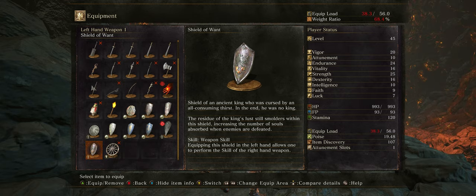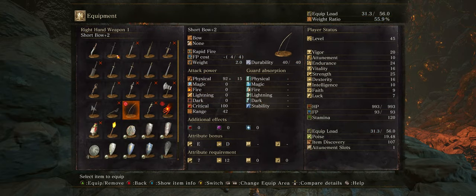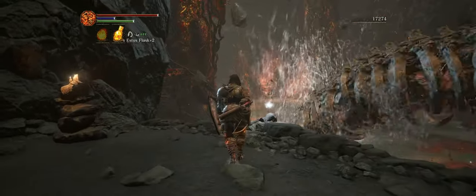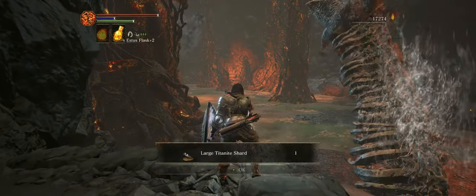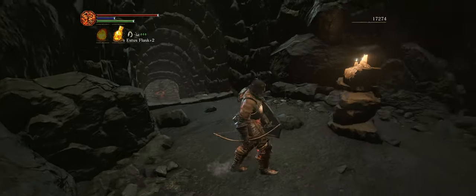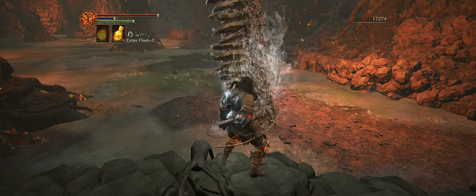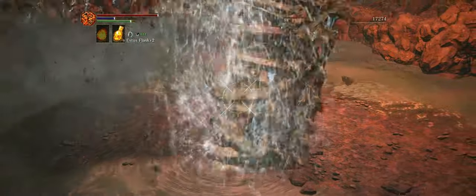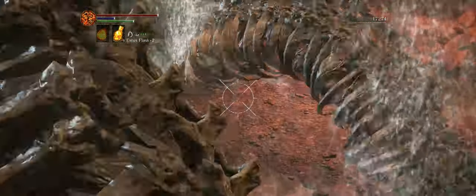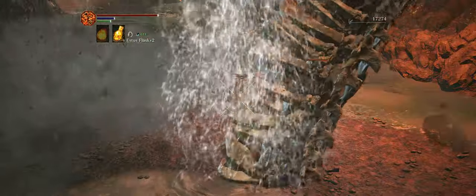Now we're going to go ahead and take out this worm. As long as you stay on this ridge of rocks here, you're pretty much safe. The next bonfire is not too far away — it's right up ahead. Since I think we're fairly safe, we're going to start shooting this worm with a bunch of arrows. I think the best place to shoot it is at the base of its body where it starts to poke out of the ground, because it wriggles around and if you shoot it anywhere else it's very easy to miss because of all that wriggle.